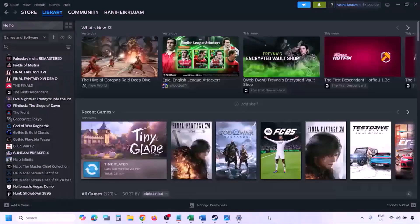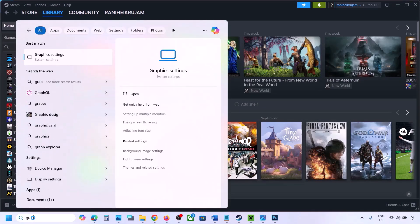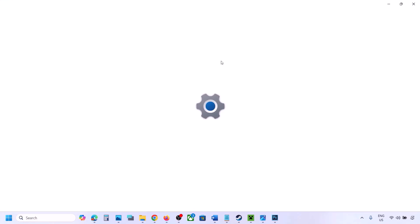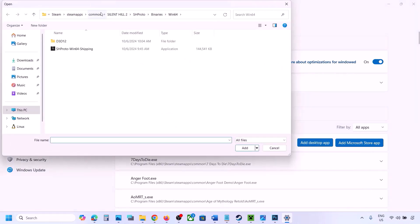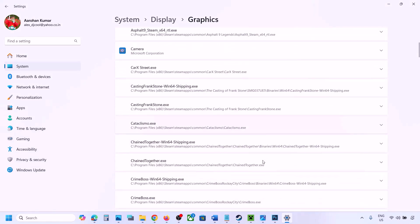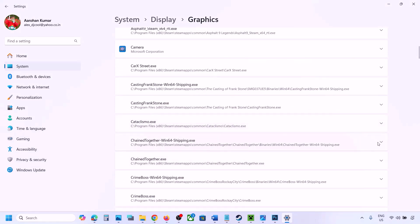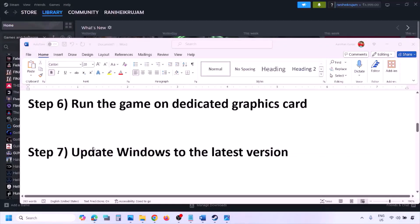The next step is to run the game on the dedicated graphics card. Type 'Graphics Settings' in the Windows search box and go to Graphics Settings. Click Add Desktop App, navigate to the game installation folder, open the game folder, and select the game EXE file. Once the game is added to the list, click the dropdown arrow, select High Performance and your graphics card, then launch the game and check.